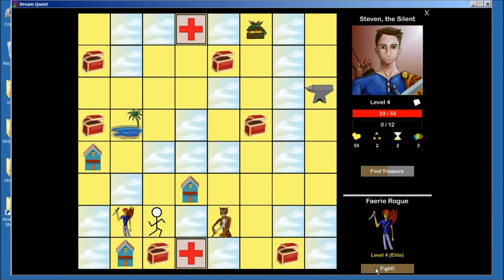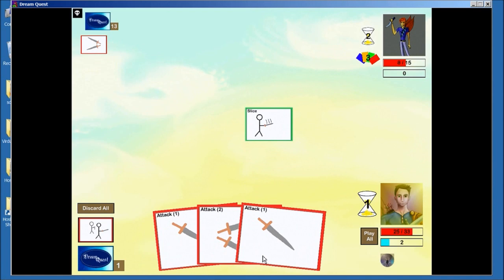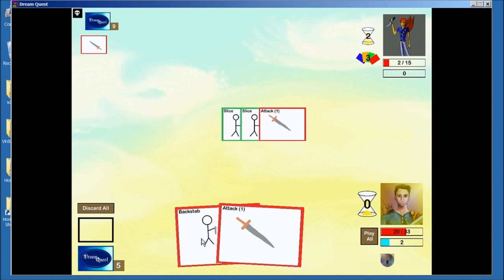Ouch. So he countered that, but I'm still going to get in some good damage. I got a pretty good draw for his turn. So notice that I played my attack 1 first — that was obviously intentional, all going to plan. I get my attack 1 countered, not my good stuff. I want to make sure my Backstab goes through, so I play the attack 1 to make sure the coast is clear, and then I Backstab.